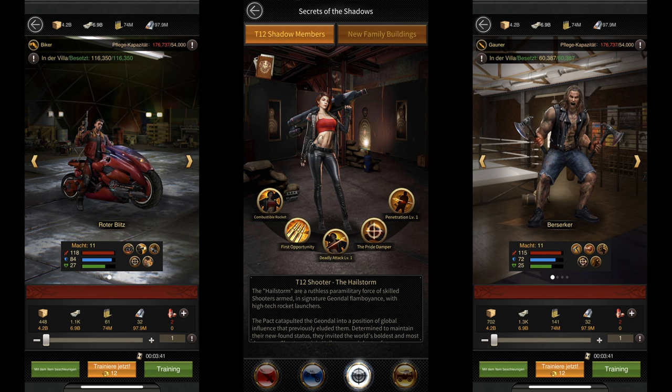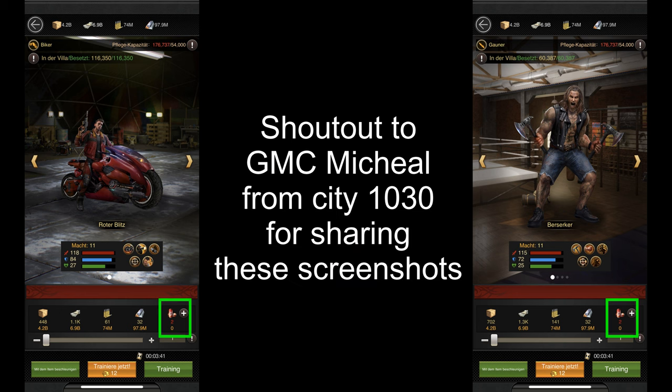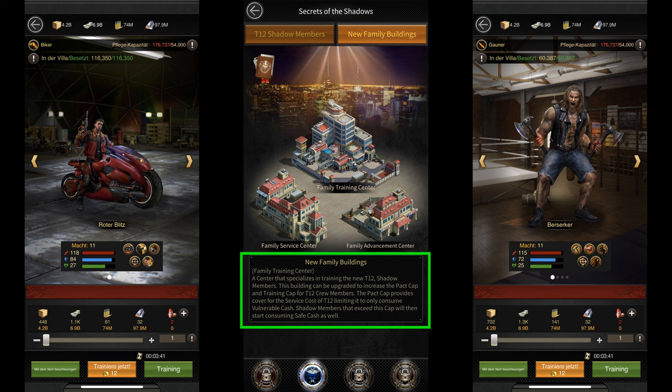The new tier 12 units have 5 skills in total, so they're going to be much better than the tier 11 units. They're also a lot more expensive to make since they cost 2 latent energy per unit instead of 1. These units can also consume your safe cash if you have too many of them in your turf.